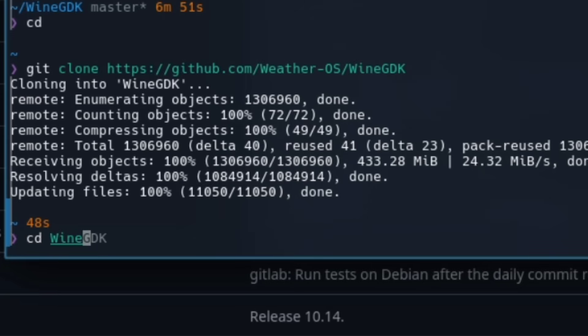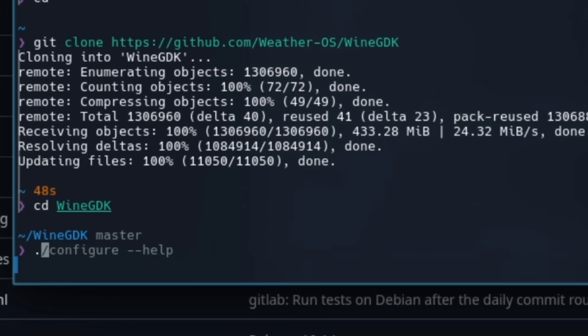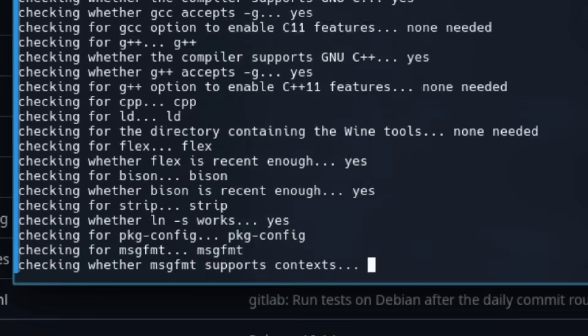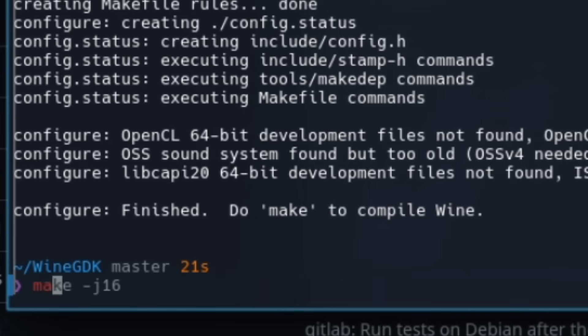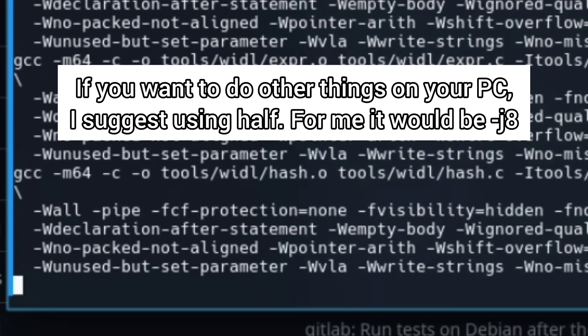Next, you wanna cd into wherever you cloned the repository. You must type this in before you compile a line, or else when you try to open the game it'll just scream at you. Here comes the longest part — type in make with the amount of logical threads you have, and wait.